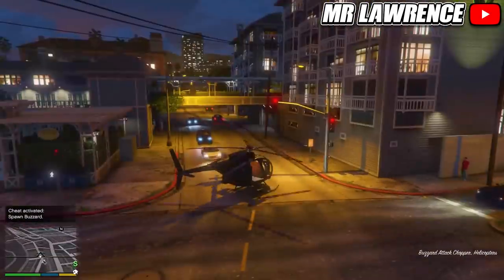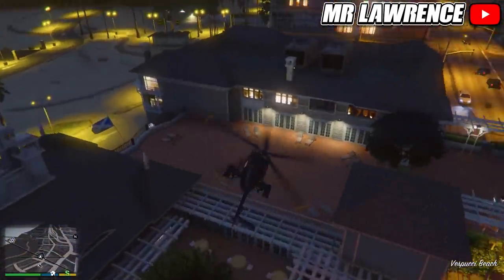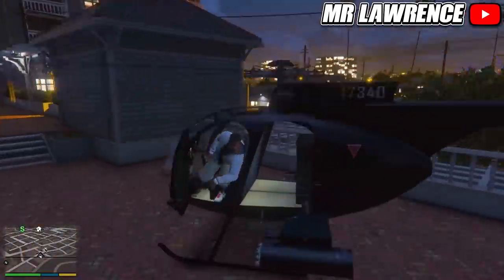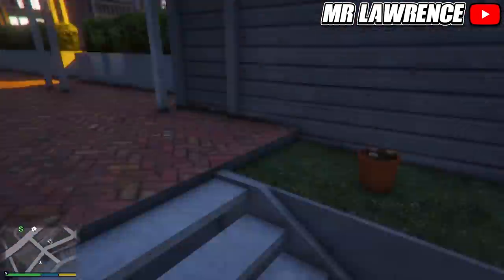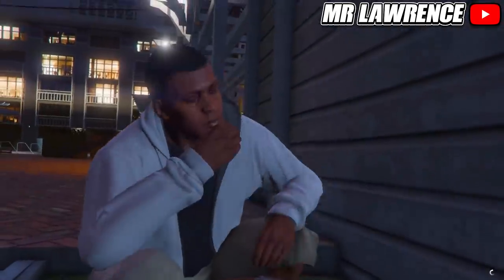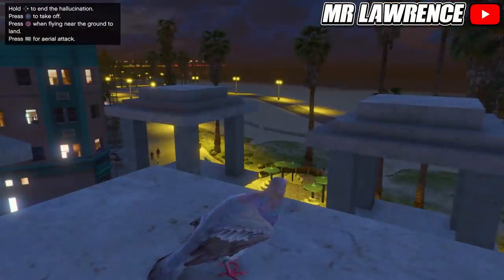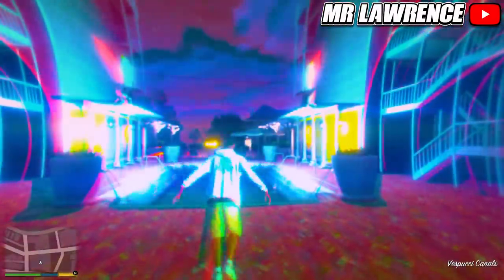Get in and land on top of this building. There should be a peyote plant right over here, so just eat it. Make sure it doesn't make a chicken noise because that won't work for this glitch. Now hold right on your D-pad to end the hallucination.